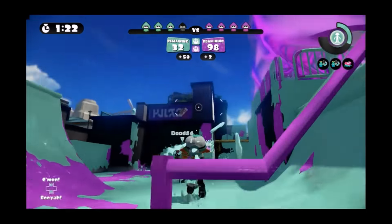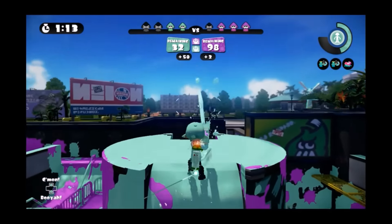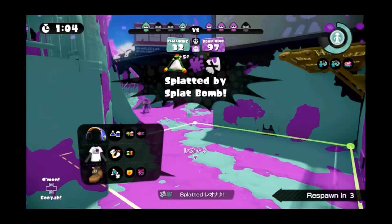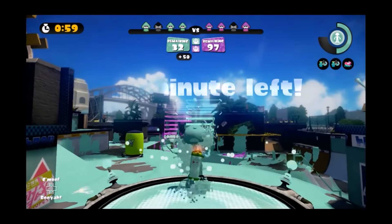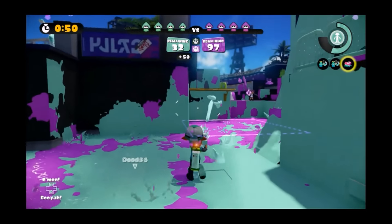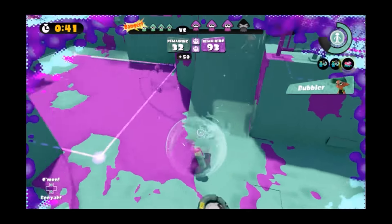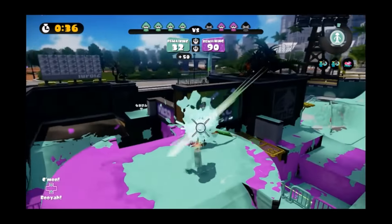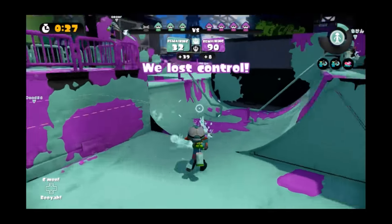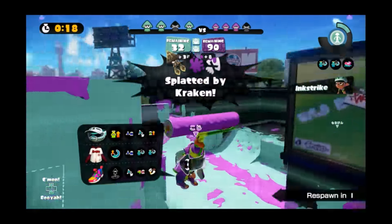You definitely want to attack from the outside. Sniper rifles are actually pretty good for splat zone. I never was great with sniper rifles — even in Kid Icarus: Uprising — so I gravitate toward machine gun-type weapons, which is probably why the splatter shot is one of my favorites. Now, the killer whale — you don't want to use that in splat zone because all it does is send a sound wave that blows up opponents. It does not paint the ground or help the zone at all. If you miss with the killer whale, nothing happens. It does your team no good.